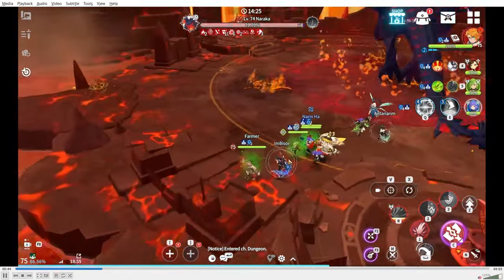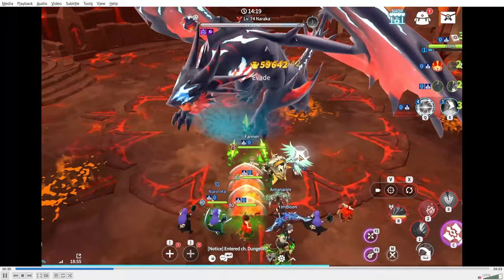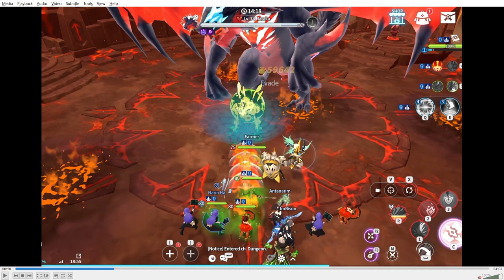Previously you could not dodge this ability, but now it also strips buffs and blocks beneficial effects. Before it was just heal block; now it blocks all beneficial effects, meaning you can't receive attack up, which hinders your damage a lot. You can cleanse it, but you need a cleanser that does two cleanses — Avel only does one. So unless you're bringing a fire paladin or Camilla, I'd recommend dodging that ability. It usually comes at around 80 HP, so time it with two or three evasion stacks.